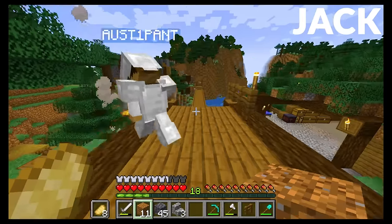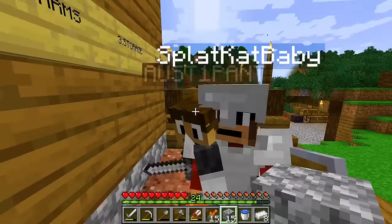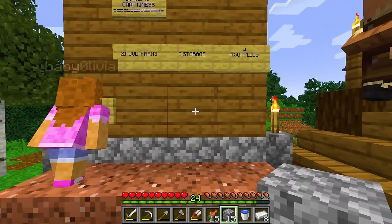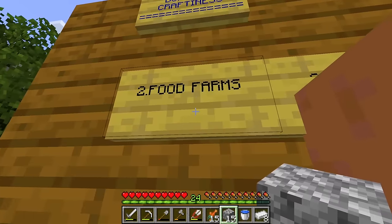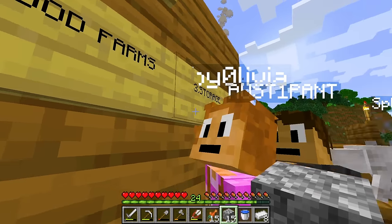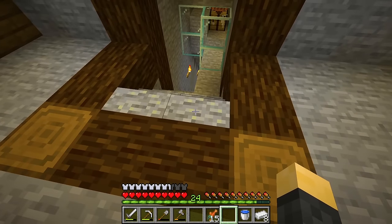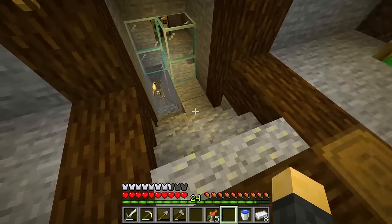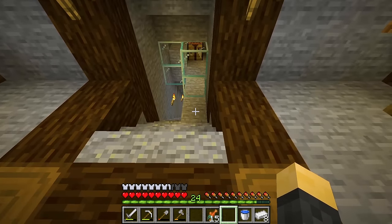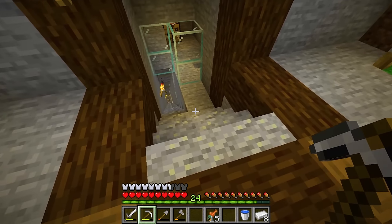I think the next thing we should do in this episode is upgrade our starter bases. Yes, we need to make them look so much cooler. Also, food farms — we need way more food. The first thing I'm going to upgrade is this mine shaft going down to my mine. It's only one wide, so I'm going to make it two wide all the way down. We're going to dig it out first and then add the stairs.